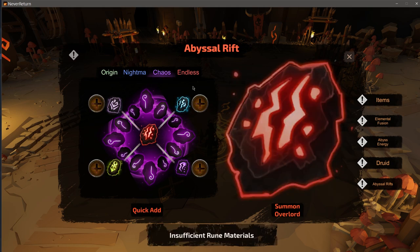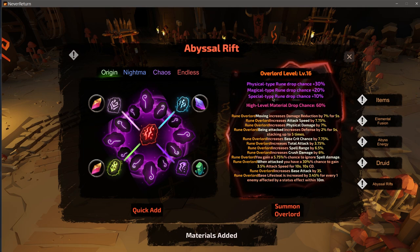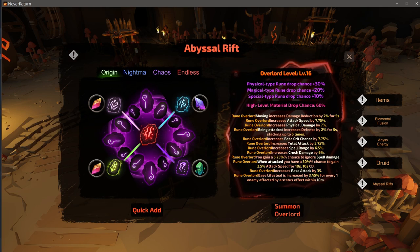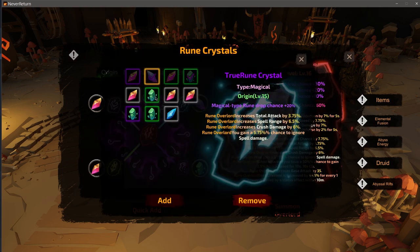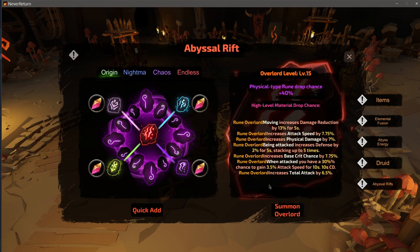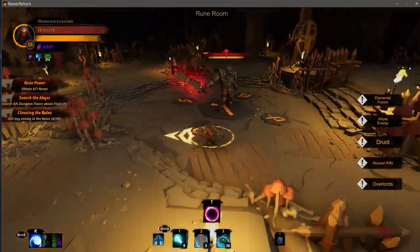Over here we can summon a boss. I wonder if I have any nightmare stuff - nope, not enough chaos. Endless isn't added yet, I think that's coming soon. There we go - this is what I can summon based off the runes I put in. I haven't really studied different combinations - I imagine putting the same rune in multiple times probably changes the scope or the percentage chance for certain things. Eight hours in and I still have so many things I haven't learned.